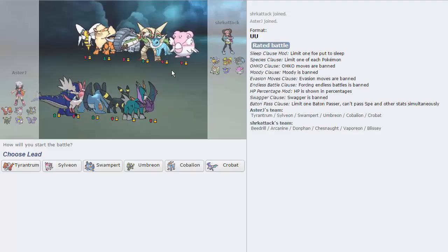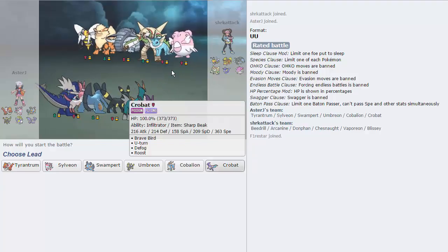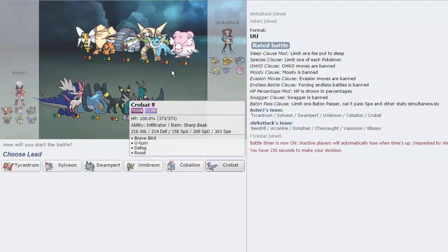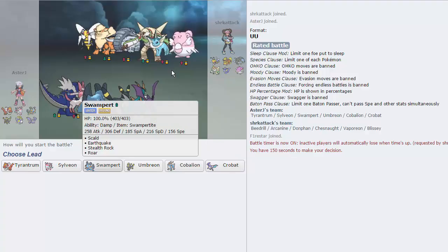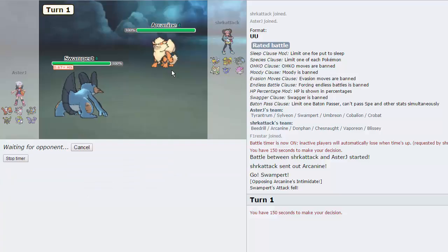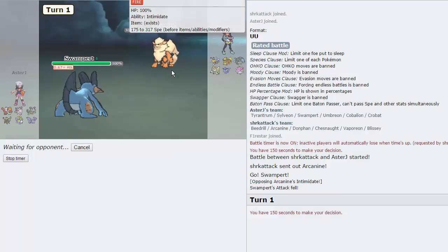We got about six games in this episode because of two forfeits, but we did get one loss there. The next opponent has a much more manageable team. The Fire/Water/Grass core is just so easy to break down with Sylveon and Tyrantrum. I think I need to get up Rocks as soon as possible. The Beedrill is just such a good lead for him, but Arcanine actually decides to lead — which is awesome.